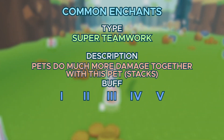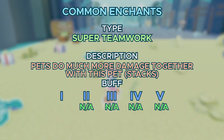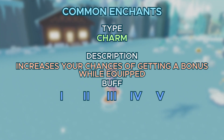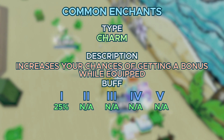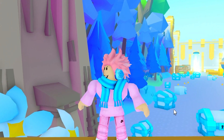Next up, we got Super Teamwork, which is the same thing but since it has Super in the name, instead of a 15% increase you get a 30% increase. Next up, we got Charm, and what this does is increase your chance of getting a bonus while having this enchantment equipped by 25%, which is pretty useful, especially because it's boosting your chance of getting a bonus.